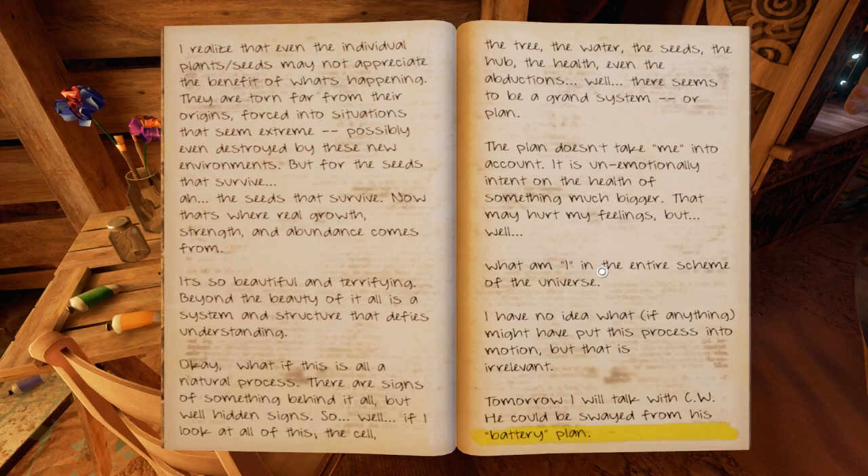Okay, what if this is all a natural process? There are signs of something behind it all, but well-hidden signs. If I look at all of this — the cell, the tree, the waters, the seeds, the hub, the health, even the abductions — well, there seems to be a grand system, or a plan. The plan doesn't take me into account. It is unemotionally intent on the health of something much bigger. That may hurt my feelings, but what am I in the entire scheme of the universe? I have no idea what, if anything, might have put this process into motion, but that is irrelevant. Tomorrow, I will talk with CW. He could be swayed from his battery plan. What's the battery plan? Oh, could that be bad? If I could learn what the battery plan is from one of these devices, that could be a big deal.